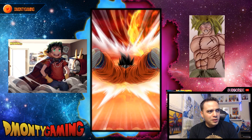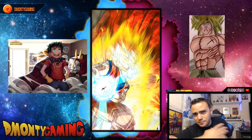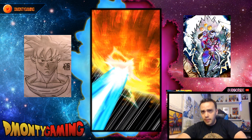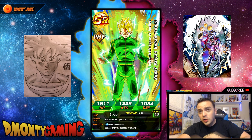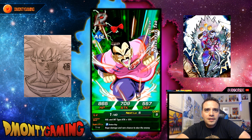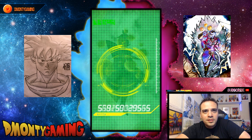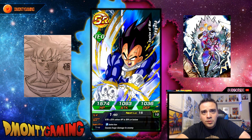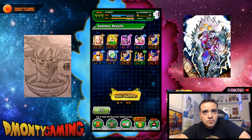It looks like my only good multi so far was the first one, but it was a fire multi. Super Saiyan 1, 2, and 3 — come on! We got Krillin. Big shoutout to D3 — congratulations on 200k subs, man! Fusion Machine pull off — we got Mercenary Tao. We're not doing so hot. Vegeta, Zamasu, another Vegeta. Give me a Super Saiyan 3 Bardock or the new Vegeta. We got Evil Buu — random SSR at the end.